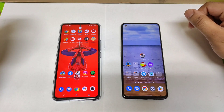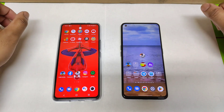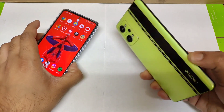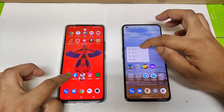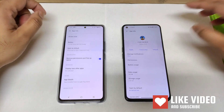Hi friends, welcome back to the channel SciTechQ. In this video I'm going to compare the default graphics settings of PUBG Mobile between the iQOO Neo6 device vs Realme GT Neo2 device. Both phones have the same Snapdragon 870 processor, but after the recent PUBG Mobile 2.2.0 update, let's find out what the default settings are on both phones.